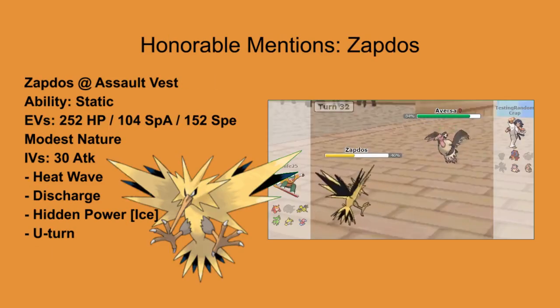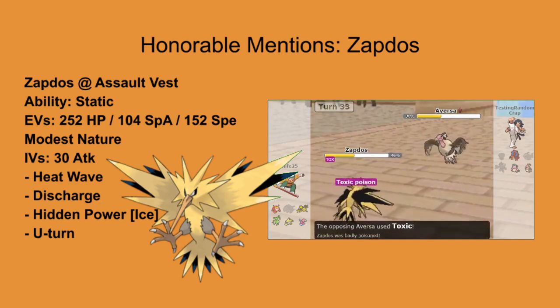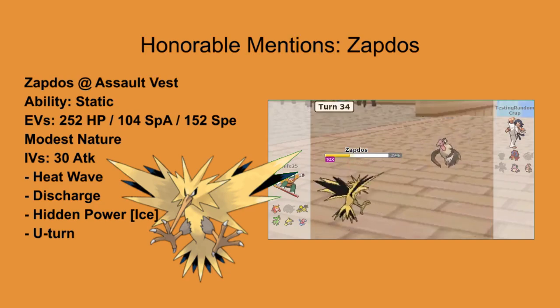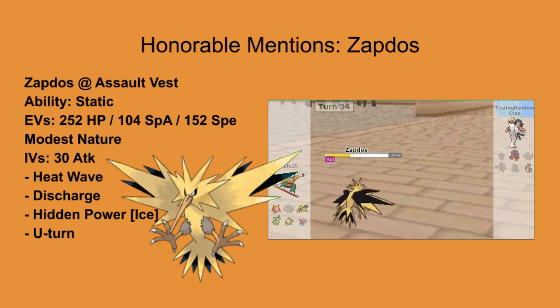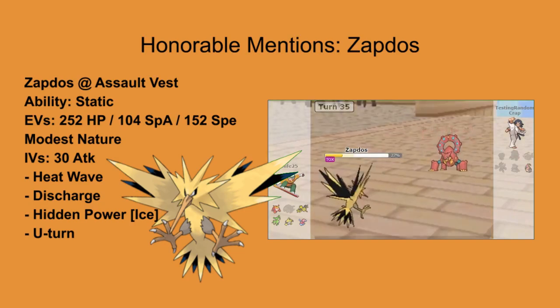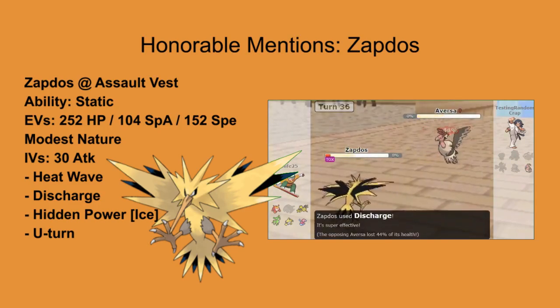This Assault Vest Zapdos did a wonderful job at not only providing the team with U-turn momentum, but it was also able to clean the remaining 3 Pokemon with its STAB Discharge. The reason I did not include this Pokemon in the top 5 is because it had its Assault Vest knocked off, so it didn't actually have much use in the battle. Either way, I think it's a very cool thing to see a traditionally tanky Pokemon used in this way. Props to you.